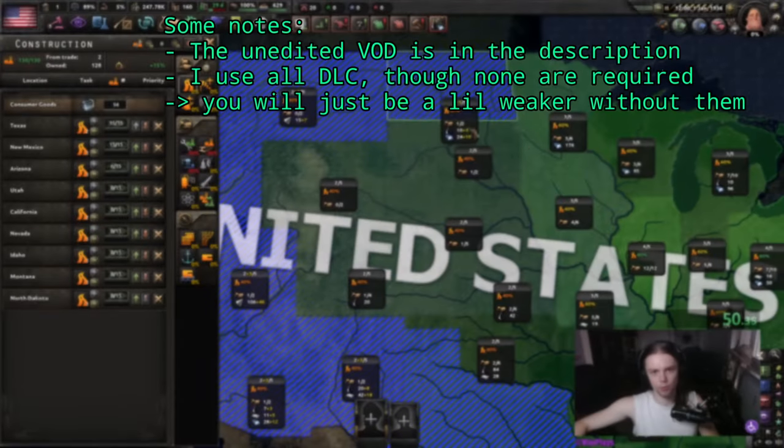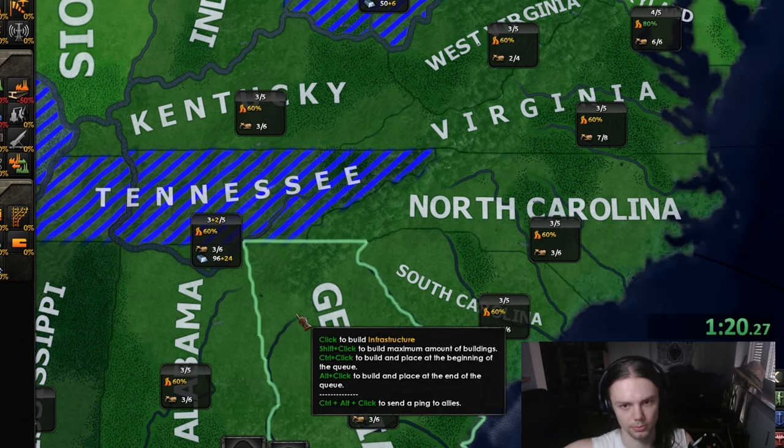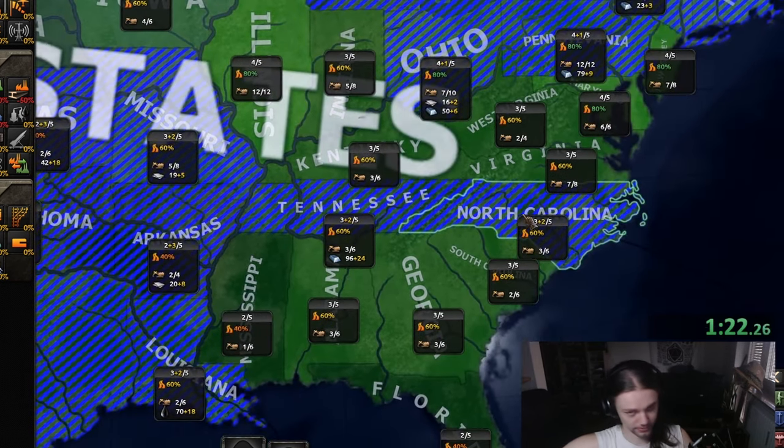The first move you'll do is build max level infrastructure in all states that have resources in them. I also built level 5 infrastructure in North Carolina, since that's where your first donation is coming from.